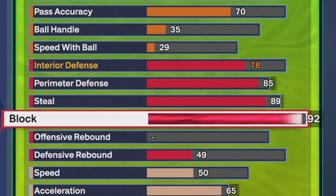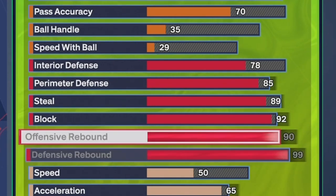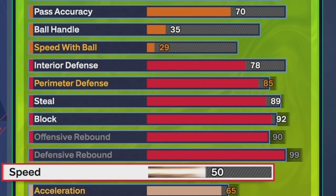29 interior, 77 interior, 85 perimeter, 89 steal — and here's the difference: 92 block. We got Gold Anchor in this build. The offensive rebound — instead of the last build, you got a little bit more offensive rebound, but you don't get Purple Chase Down. The other build had it but less offensive rebound. Let me know which build y'all think is better out of the two.